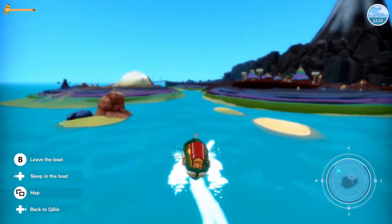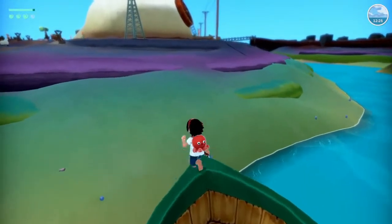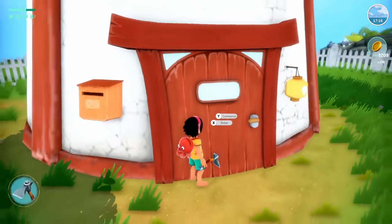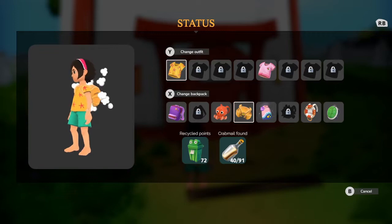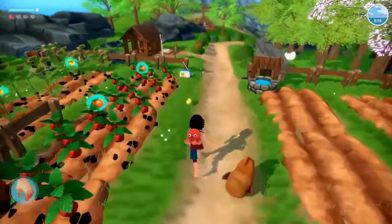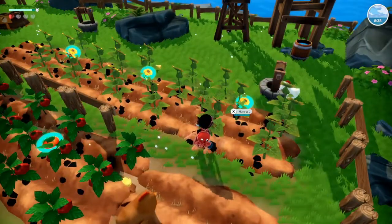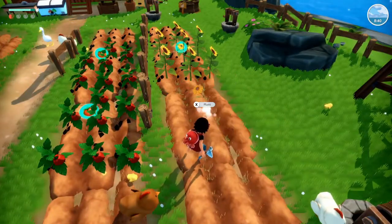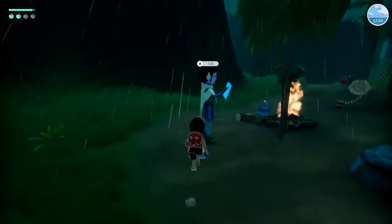There are a few genre staples that are missing from Summer in Mara that players should be aware of before they pick it up. The first, as I mentioned, is a lack of combat. Summer in Mara is a game about creating, not destroying, so don't expect to start crafting weapons for yourself or diving into any dungeons here. The second is the absence of cooperative play. It would have been nice to invite other players to my island to show off my tiki torches, but it wouldn't have really fit in with the rest of the game. I really enjoyed the single player experience because the story is so immersive and often emotional that having another human player around would have undoubtedly diminished that.